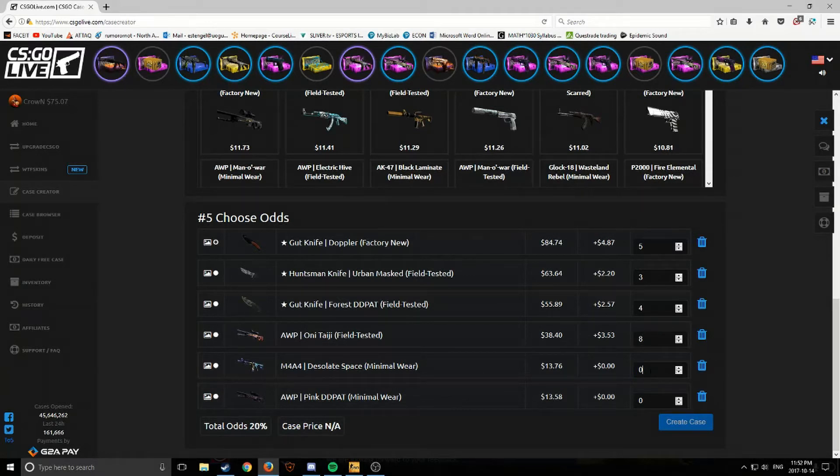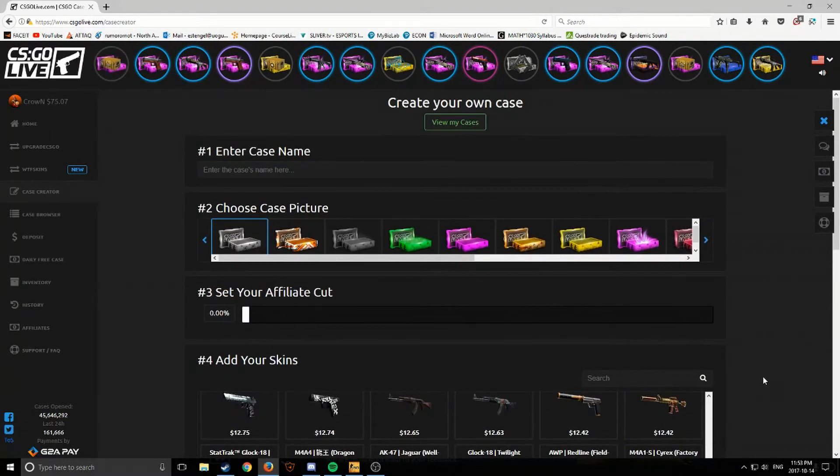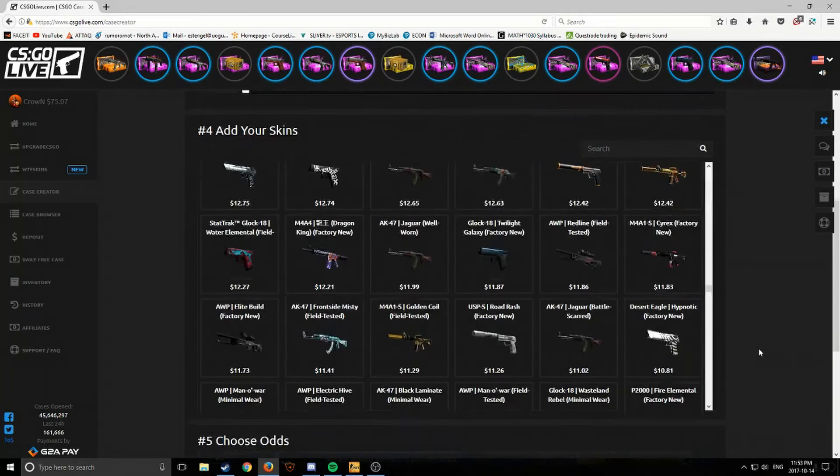These are gonna be pretty high percentages, so I'll put 50 on that and 30 on this. The case is $25... I'll put 10 on that actually and bring this down to 45. Okay, $29 case — you know what, I'll do it. I really want to pull out a gut knife Doppler. Let's put these both to five. Okay, $31 case. I'll name it 'pray for knife.'